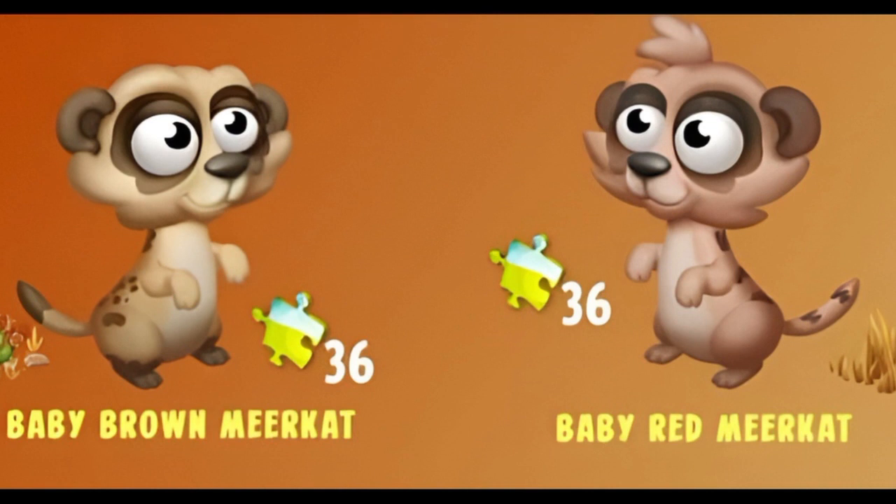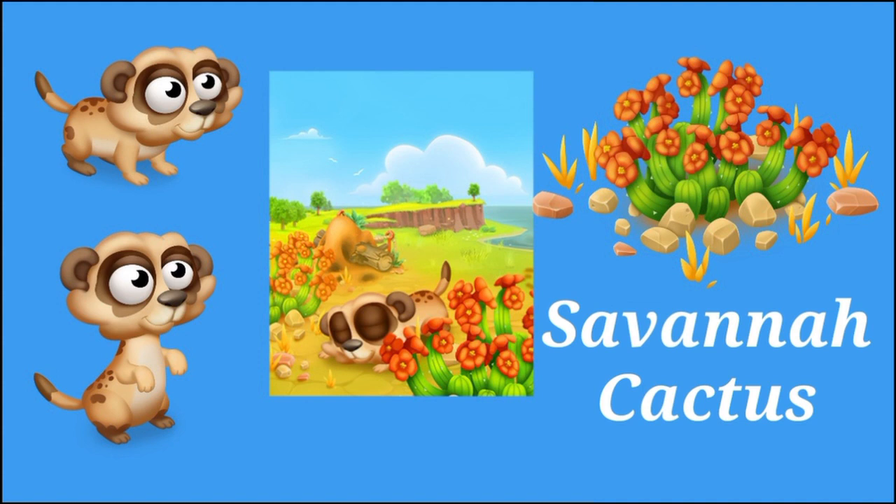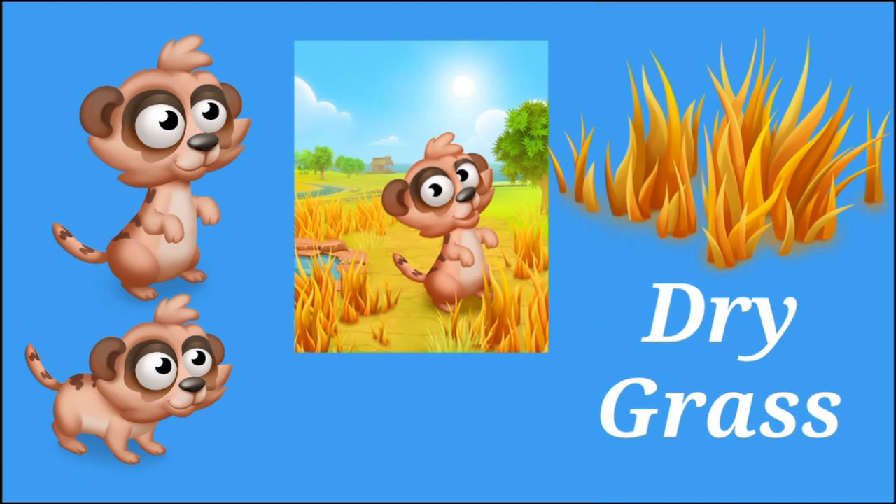We are going to be having the cutest baby meerkats in the game. On the left hand side you can see the baby brown meerkat, and on the right hand side the baby red meerkat. These new guests are coming to your sanctuary to complete the meerkat family. You're going to collect 36 puzzle pieces each for these babies. For the brown baby meerkat you're going to get the savannah cactus deco — I love the color. And with the red meerkat you're going to get the dry grass, which looks really cool and perfect for the sanctuary. I really can't wait to have this.